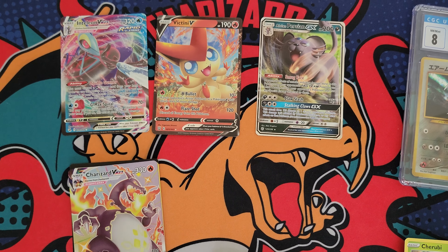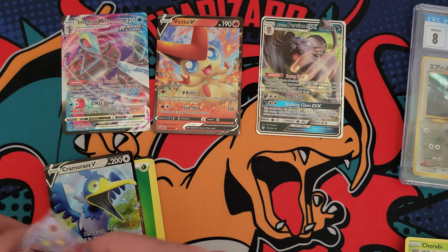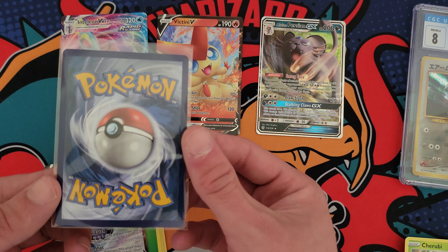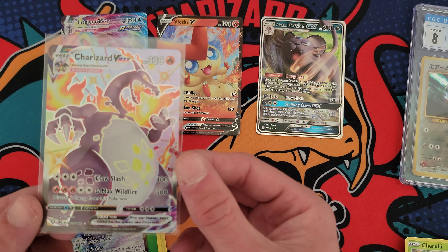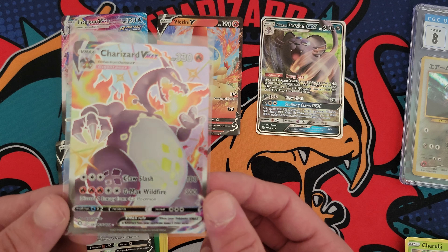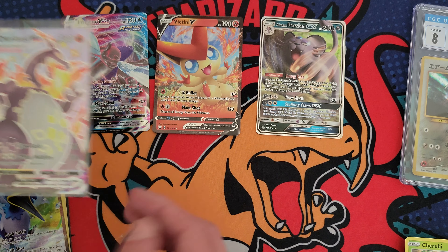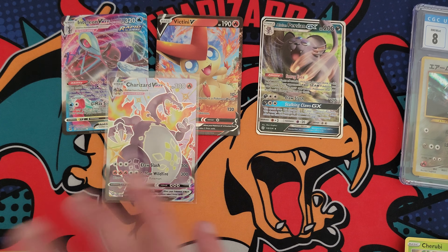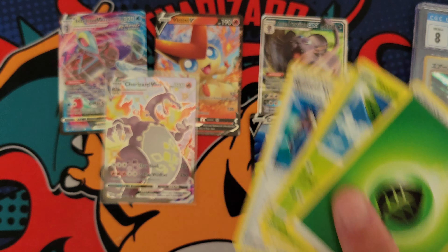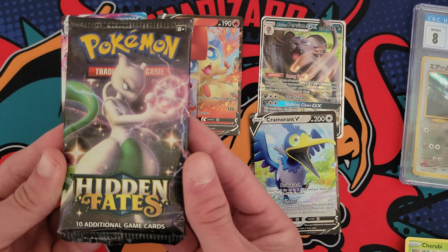Sorry guys, my blood is pumping! Look at that bad boy right there — my hands are probably definitely shaking a little bit. That's what it's all about right there, ladies and gentlemen. Charizard VMAX shiny pull! And there was a Cramorant right behind it — kind of cool. But I'm definitely pretty hype about this. This has got to be at least 150 bucks, right? We'll put them right there and throw the Cramorant right there. Here's the code. We still got one more pack to open. That woke me up for sure — I was kind of sleepy, and now I am wide awake.